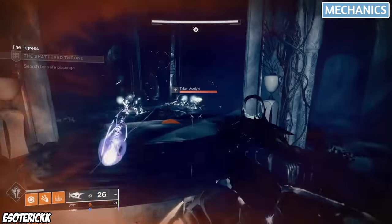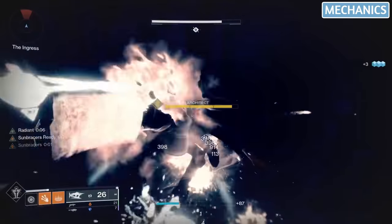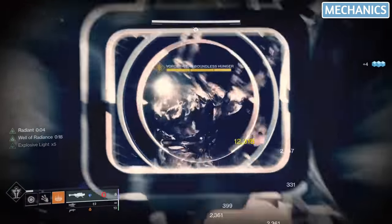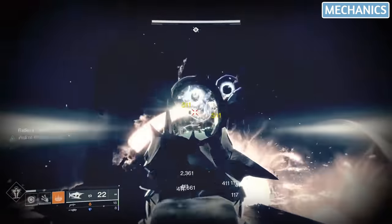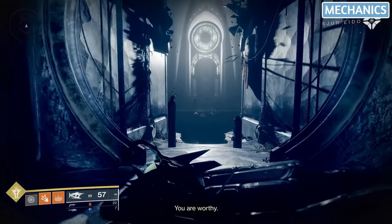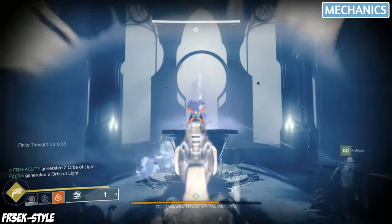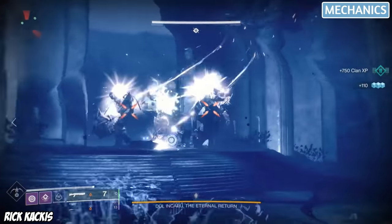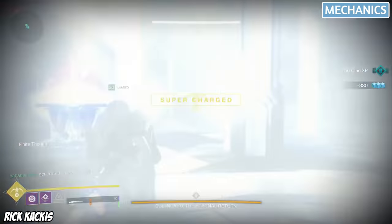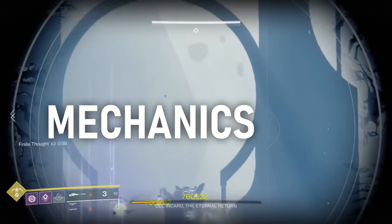Next up, we have mechanics. The opening encounter is pretty fun the first time through, but on repeat playthroughs it's a bit of a slog. There are only two bosses in this dungeon, and a lot of walking and transition zones. One of my main gripes is that Dulancaro's health pool is so small that she typically just gets run over by any weapon you bring into the boss room, and you don't actually get to see most of her mechanics. So I'd give Shattered Throne's mechanics a C-grade overall.